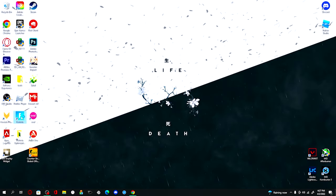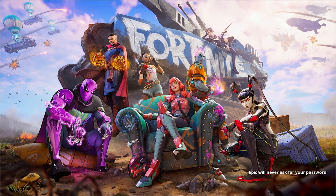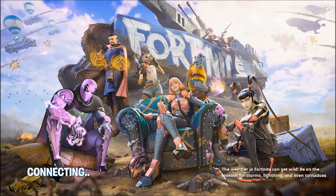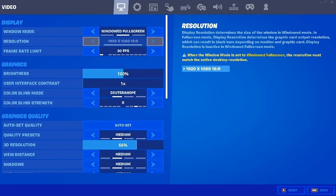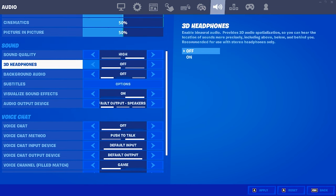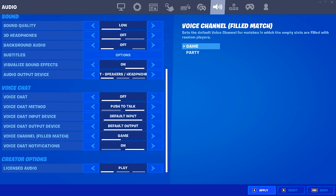Head back into Fortnite. It may show a yellow loading bar at the bottom, but it will open back up. It will show a confirmation prompt — you can confirm or decline, it doesn't matter. Once in the game, all your settings will be reset. You'll probably be on DX11 or DX12. Head to your settings and in audio settings, set it to low sound quality. You can turn on visualize sound effects if you want, then click apply.